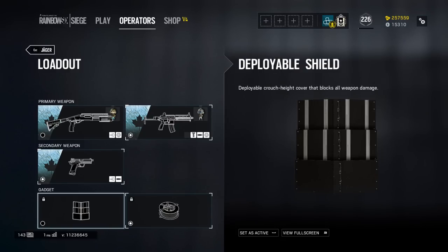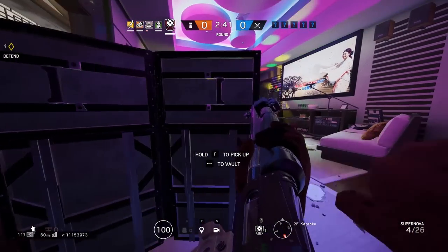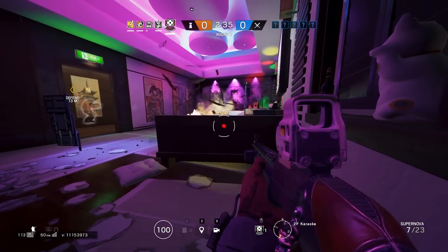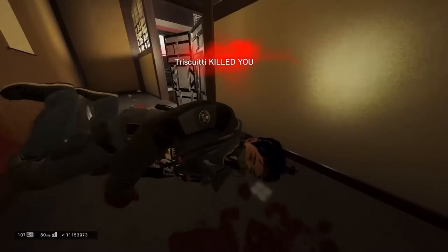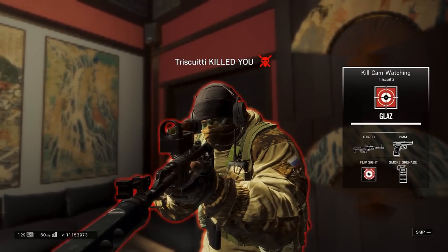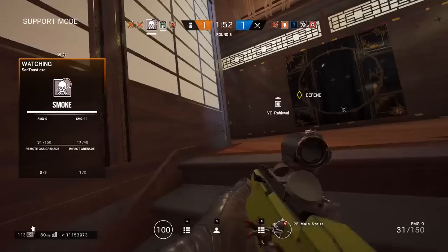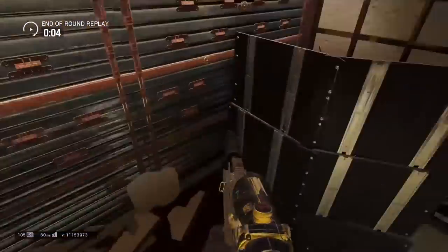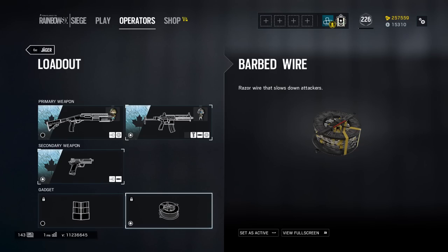Doc and Jaeger have the same alternative gadget, which is a deployable shield. For a lot of beginners, they think the deployable shield is one of the best items in the game — and they are wrong. The deployable shield is a pretty weak gadget overall, because once the enemy knows where you are, you pretty much have to abandon your post and leave your deployable shield. Once you abandon it, it has absolutely no utility and is just a wasted gadget. But with barbed wire, you can leave it anywhere — you don't have to worry about them finding it. You can change locations and still use your gadget. The only time you'd ever want a deployable shield on these operators is if no one else has brought one and you need one for a specific strategy. Overall, these operators should always bring barbed wire.